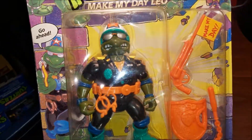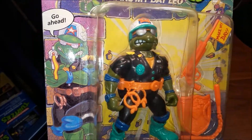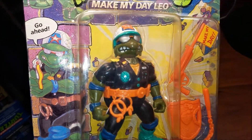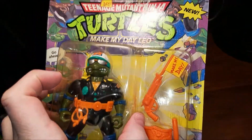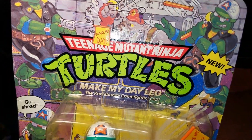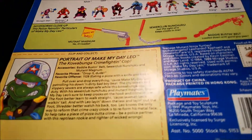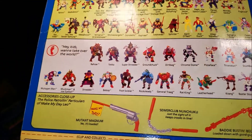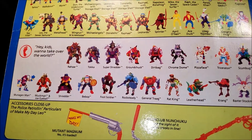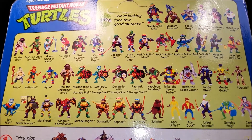Make My Day Leo — I can just imagine the people in the boardroom sitting around designing this figure: 'We'll put Leo in a cop outfit, looks like he's going after Dirtbag.' Make My Day Leo appeared in 1991 — when they were running out of ideas. Man, it's getting crowded. All those rocking ones — I like those, I think I had those at one point.